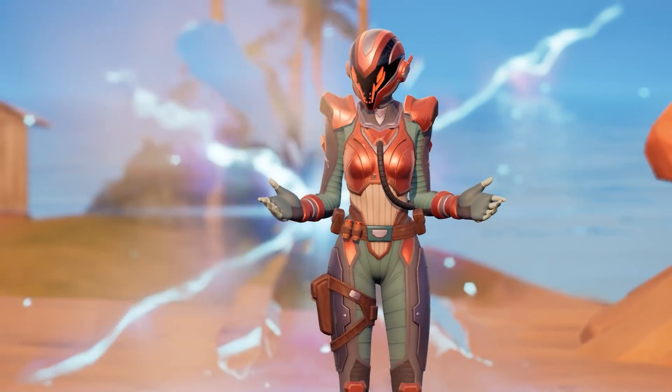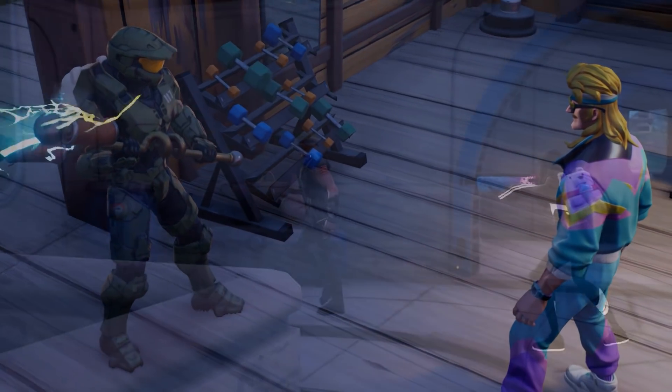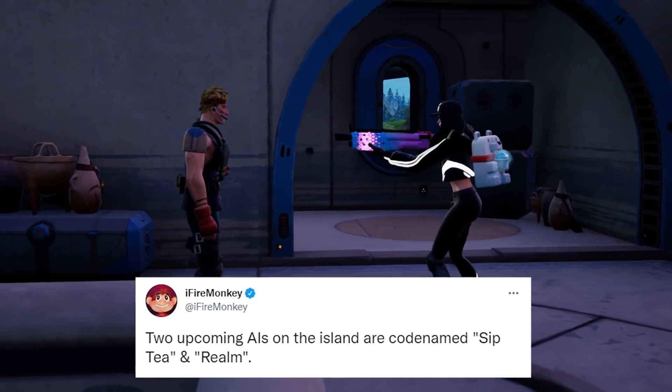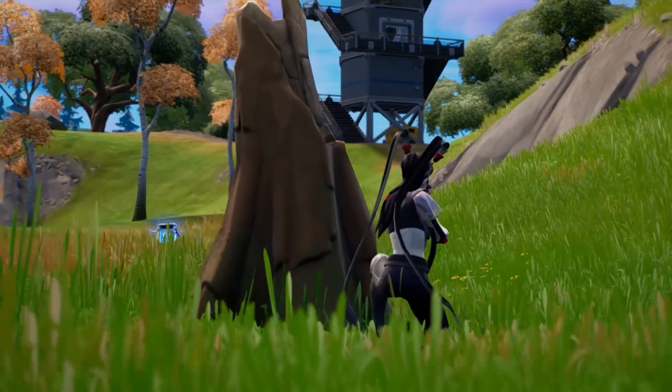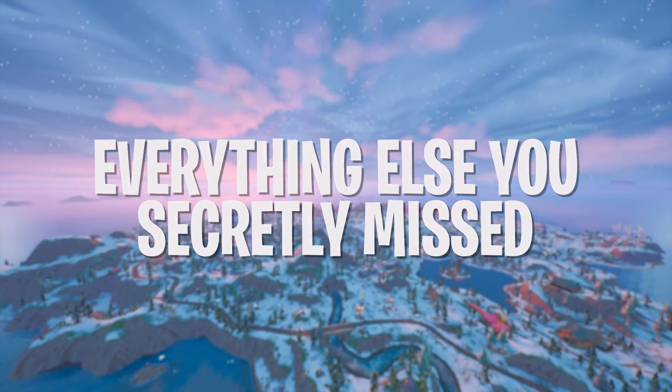There's also another huge leak that has a lot of Fortnite players scratching their heads. Soon, two upcoming NPCs will find their way to the island — one is codenamed Realm, while the other is called Sip-T, which sounds a little mysterious. But despite these leaks, today's update added some additions you can experience in-game right now.